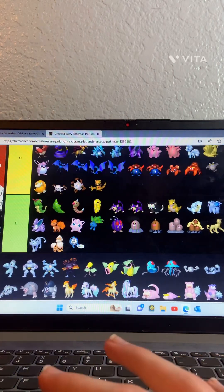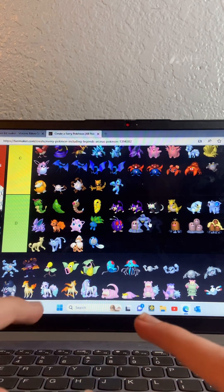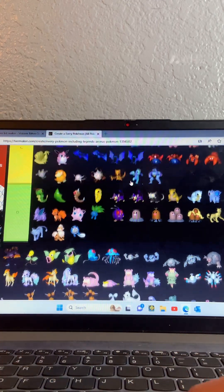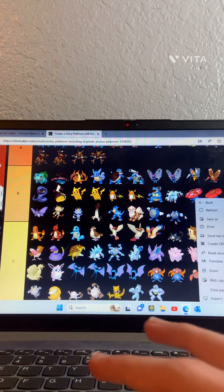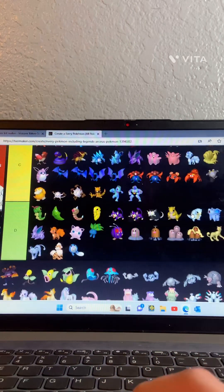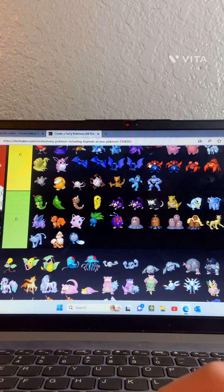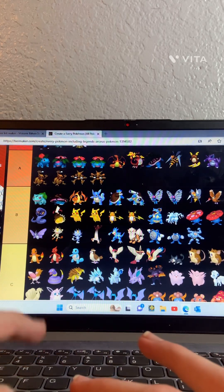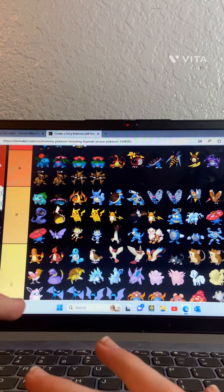Machop — C tier. Machoke — also C tier. Machamp — that one goes in B tier. G Max Machamp — I like the design of this one a lot, so this one will go in S tier.